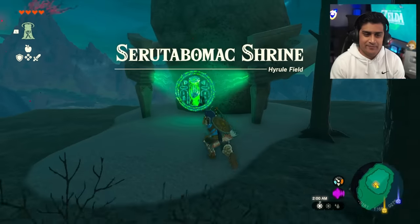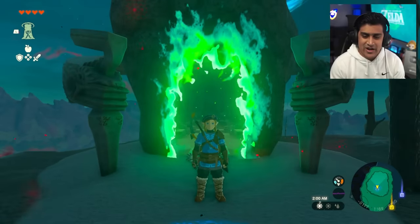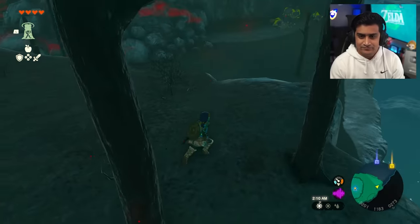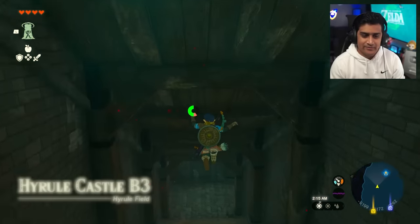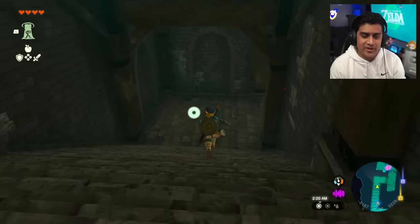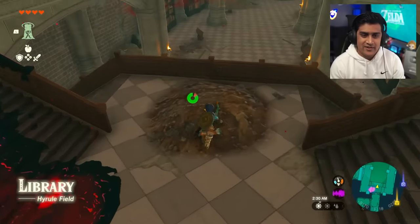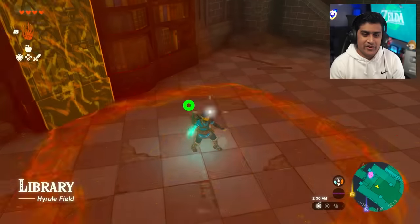Run up to it, tap it, and skip. We can travel to this point anytime because we're going to need it. Now head down into B3 of Hyrule Castle. The reason we're picking up armor is so our defense is just higher than it normally would be at this point in the game. Drop down immediately.